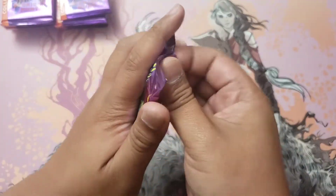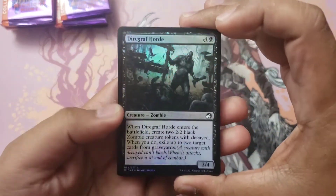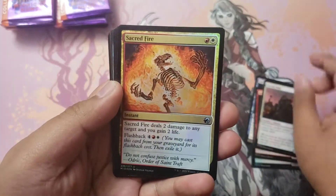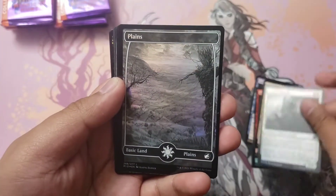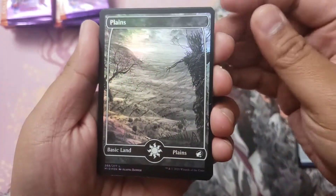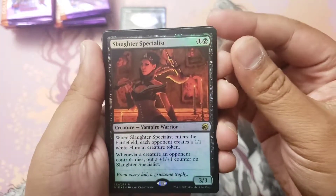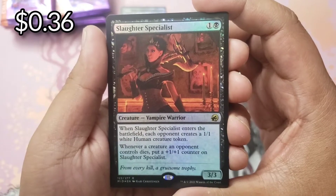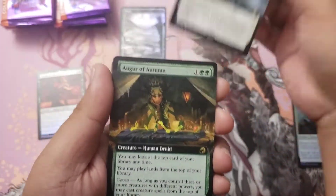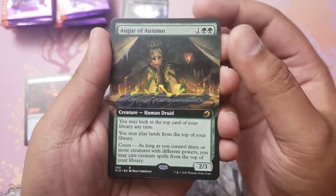All right, first pack here — these are cool. I just want the showcase foil Arlen, this pretty one right here. Let's see if we're able to get that. We have some foil commons, and foil uncommons — there were two. Then we have our foil basic land — not as cool as the set booster foils, but we take what we get. First rare is going to be a Slaughter Specialist — that's pretty neat. With a Curse of Conformity, very nice, extended art too. And an Augur of Autumn extended art, very nice.